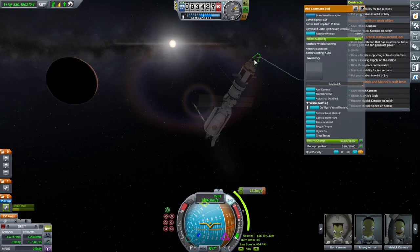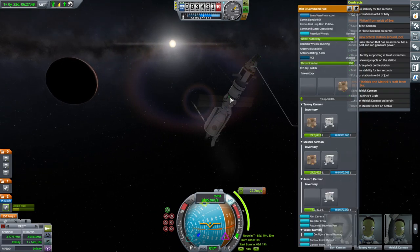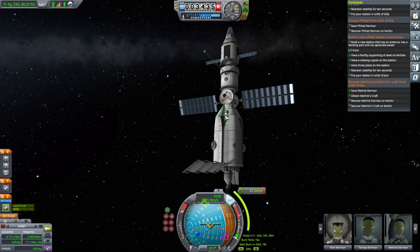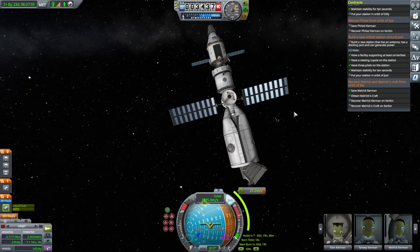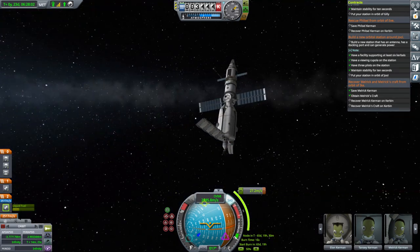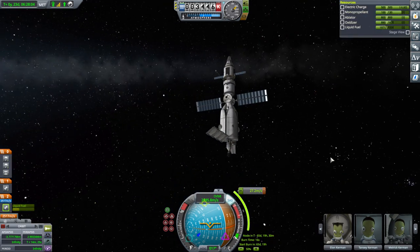Actually all four can come back. But it would be nice to leave somebody with the station because otherwise it's going to be uncontrolled — I didn't put a probe core on it. So that's an important thought. And of course we would like to do some scanning and other science. So we'll see what we do at Juul. But for now, thank you for watching. I hope you enjoyed this video. If you did, please press like. If you have any comments or suggestions, please leave them in the comment section below. And I'll see you next time.